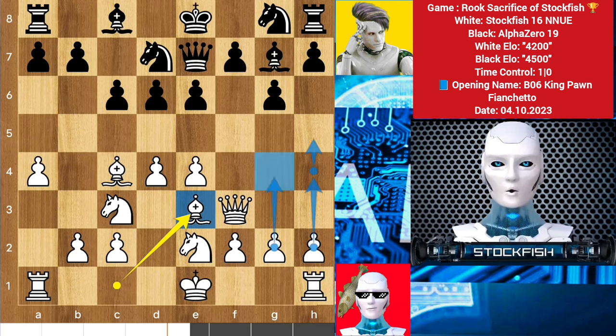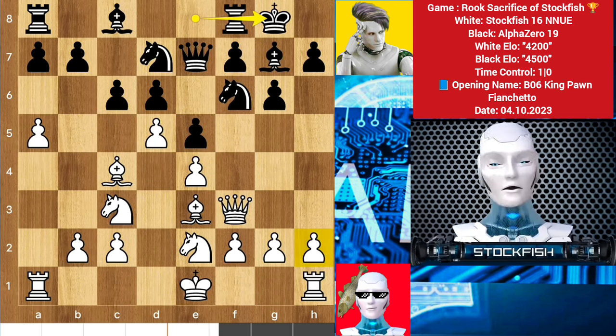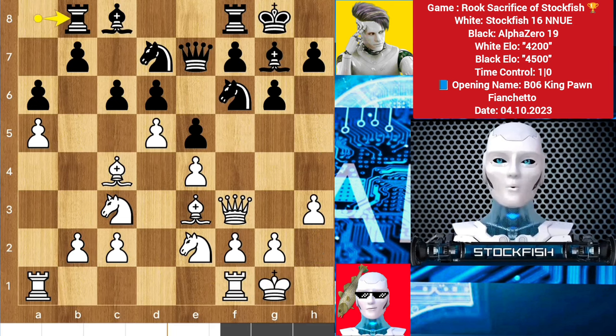I can push the kingside pawns to attack the king structure, so he strikes the center first with e5, d5, knight f6, a5, and he played castle. Rather than thinking about pushing the pawn and castling into a weak queenside, I decided to play castle. a6, h3, and after some moves later...